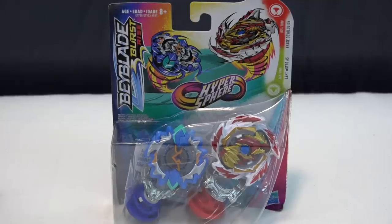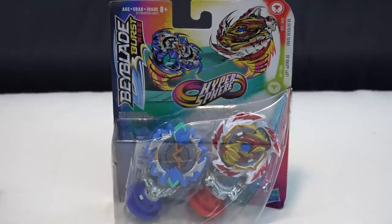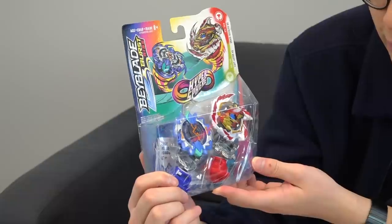This is a dual pack, a Beyblade Burst Rise product, so no launchers in here. Right beside it we also get Left Astro A5. Left Astro is a kind of unique Beyblade because you can swap it around with the Artemis Bey and make it whole again with different variations.